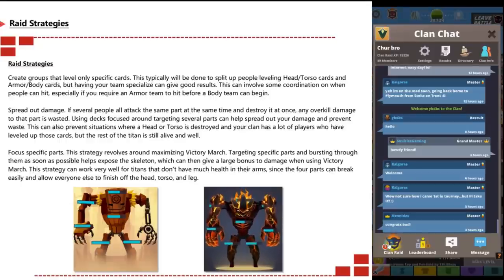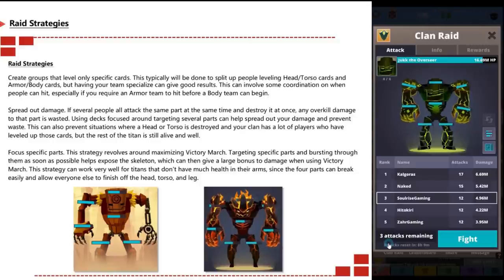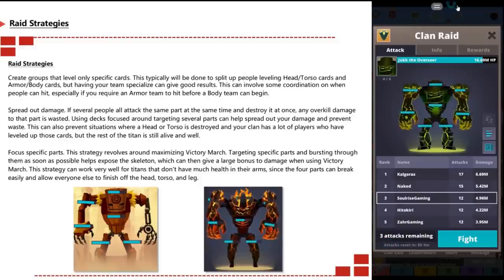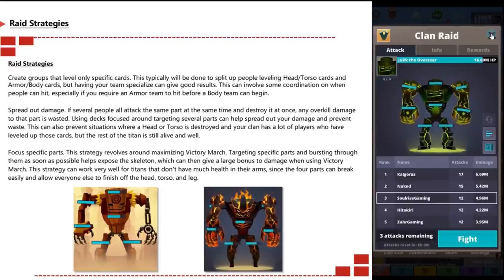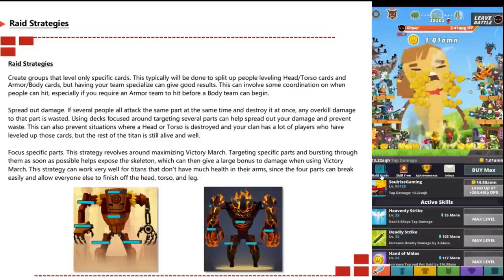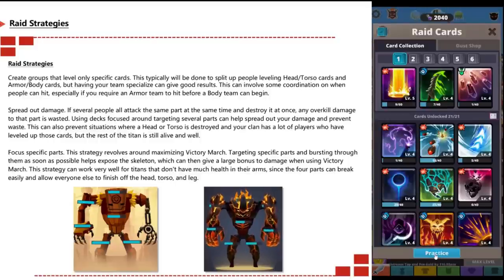The focus-specific-parts strategy revolves around maximizing Victory March by targeting specific parts and bursting through them as quickly as possible. This exposes the skeleton, which gives a large bonus damage when using Victory March. This strategy works very well for titans that don't have much health in their arms, since those four parts can break easily and allow everyone else to finish off the head, torso, and legs.